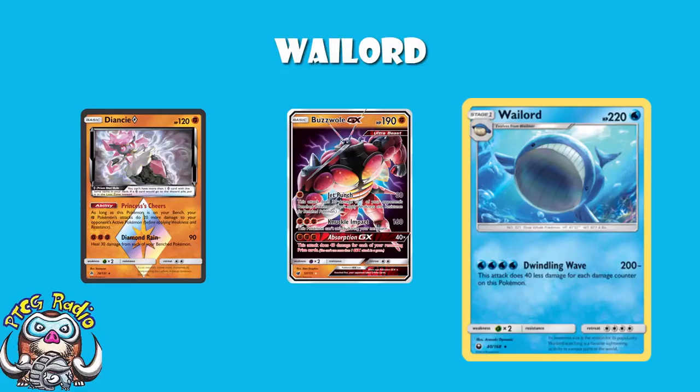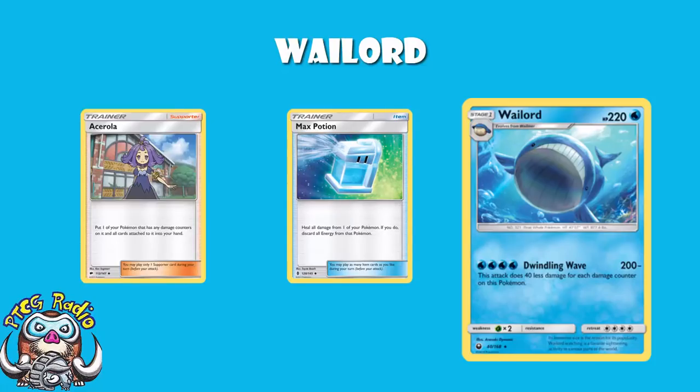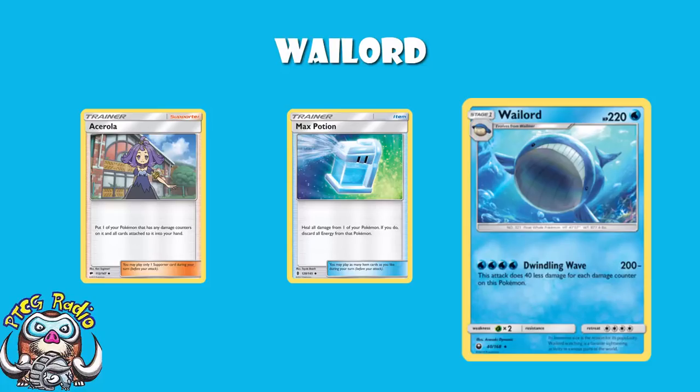Healing Wailord is easy. We've got Max Potion, which heals but you've got to discard all the energy. And we've got Ace Roller, which picks up Wailord — though if you pick up Wailord, you need a Wailmer on the bench so you can immediately re-evolve. Max Potion's not an issue here because Naganadel will get the energy back.